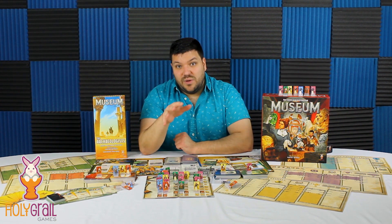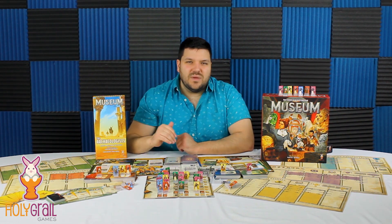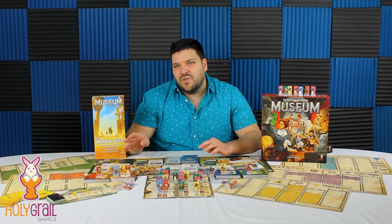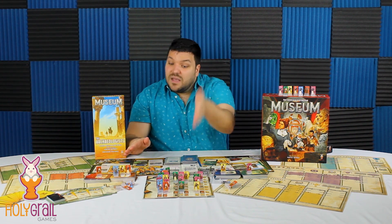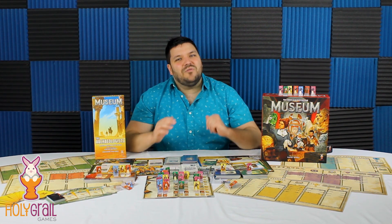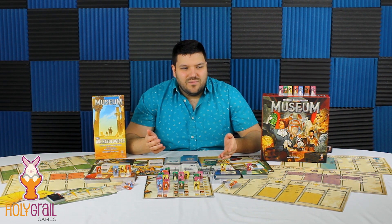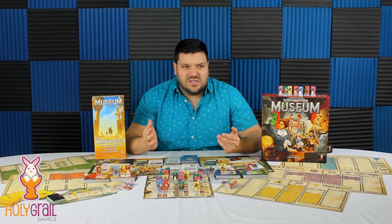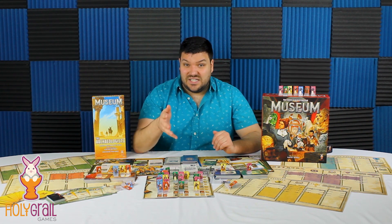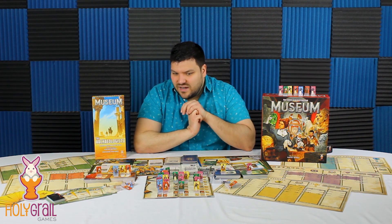I did play this with somebody for whom it was his first time playing Museum and he got it pretty quickly, but it wasn't as fluid. It was like, 'Well, how does this change that? Okay, this is my strategy, I want to take this card — wait, I can't because I don't have presence there. Okay, how do I get presence there?' I don't know how much I love that aspect of not being able to draw unless you have presence there, because it's so easily avoidable — just your first turn spend six and book your presence everywhere.